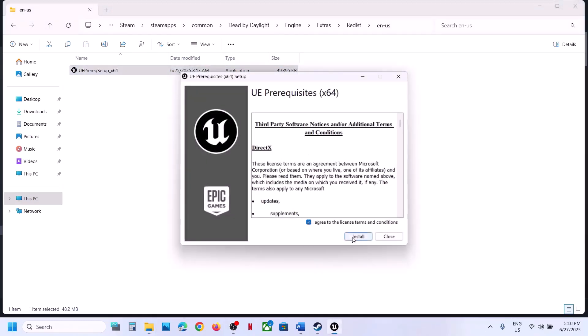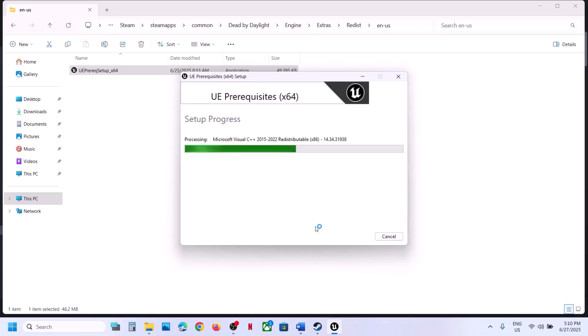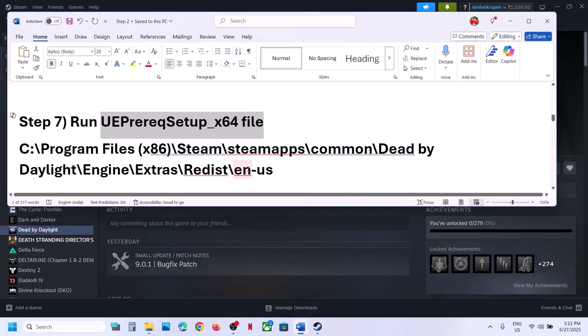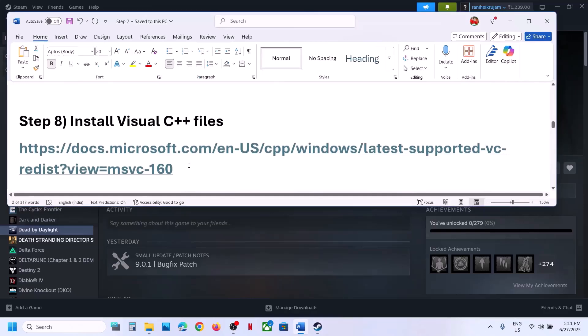If you see an Install button, hit Install. If it is already installed you will see an Uninstall option — uninstall it, then install it once again. Once this is done, launch the game and check.